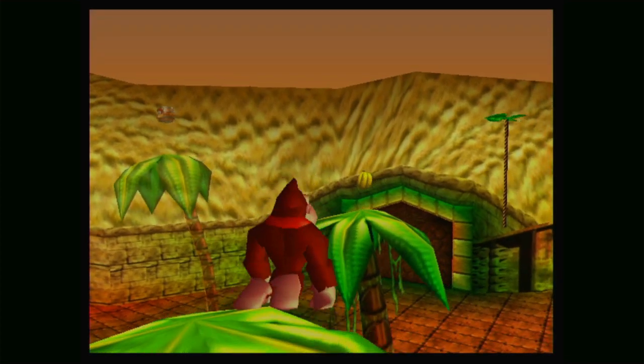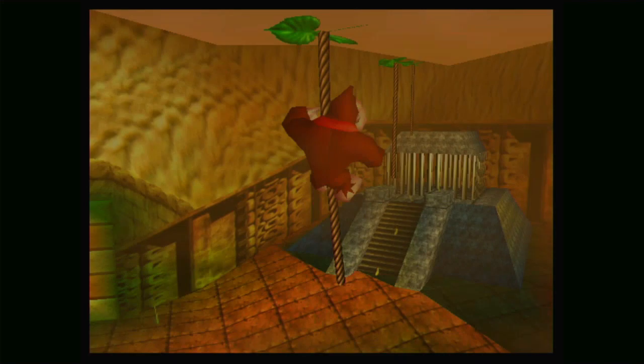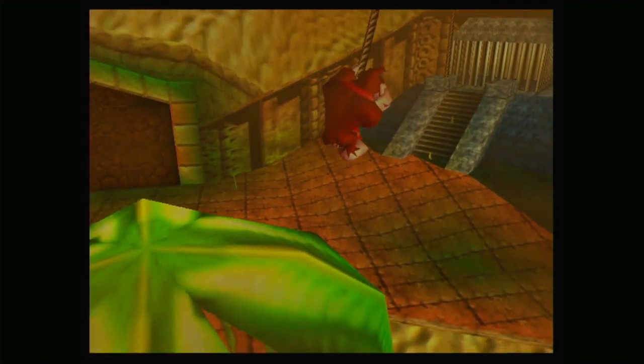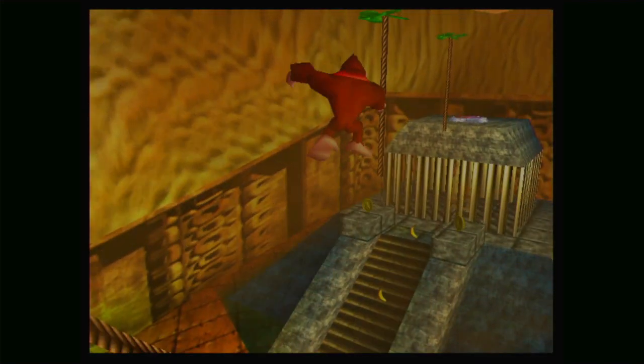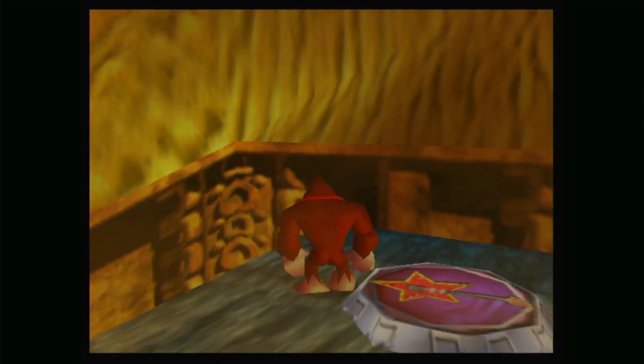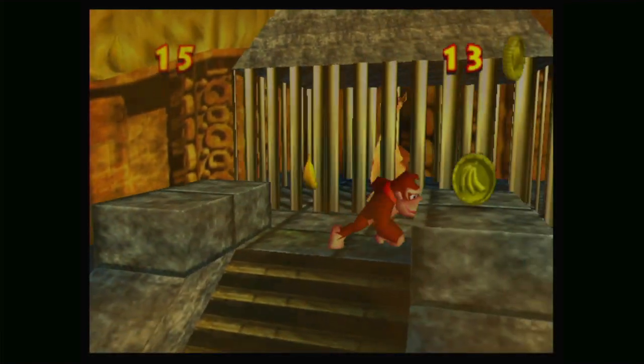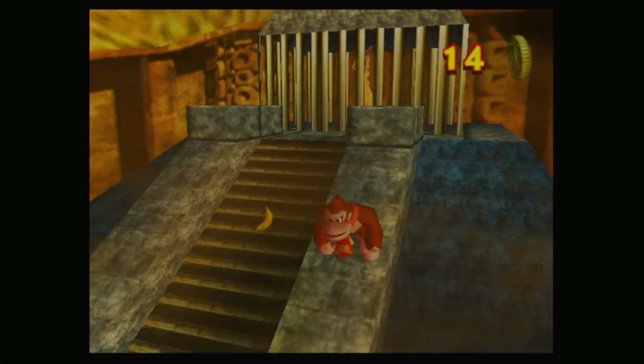That double jump trick that I learned is very good - I don't know how I even learned that, but I did. I think we can jump across here but I don't think we're supposed to quite yet. But we can still do it to look over here and see this pad with a guitar on it. We just need to keep that in mind and collect all this other stuff here.